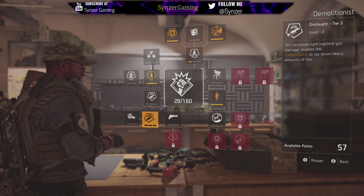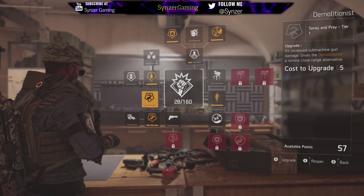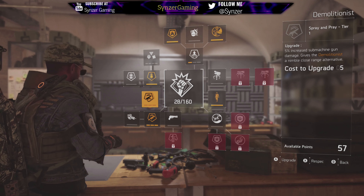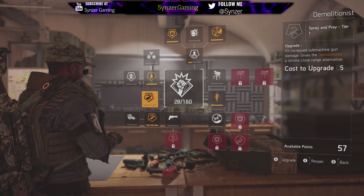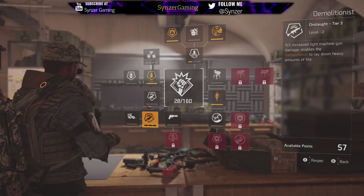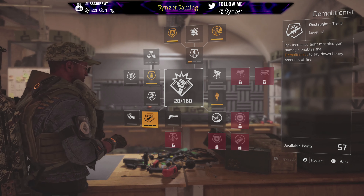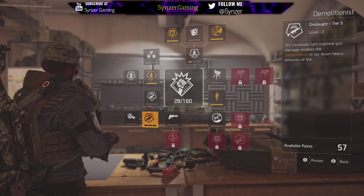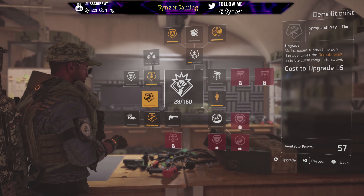When choosing between light machine gun and submachine gun, it really is personal preference. My suggestion is whichever you like more or whichever better weapon you have — if you have a great SMG, go with the SMG route; if you have a great LMG, use the LMG route. And the beauty of this game is that you can respec for free. As long as you come back to the White House, you can reset your points, put them in SMG, and you're good to go.